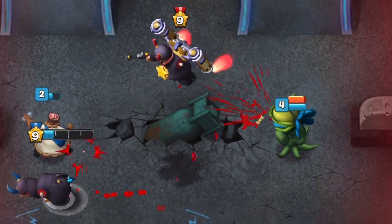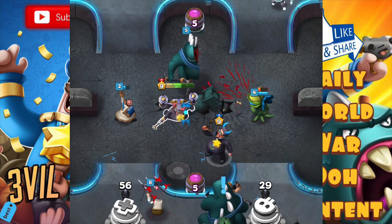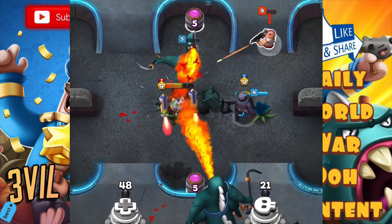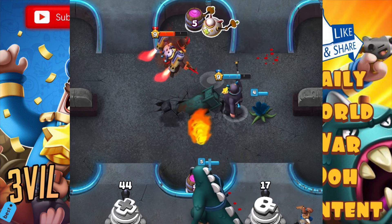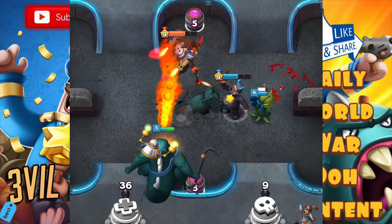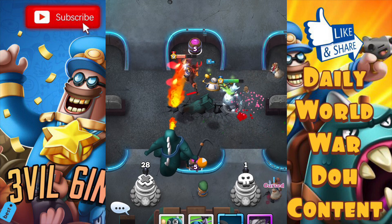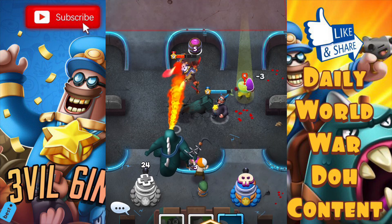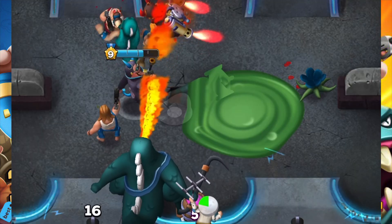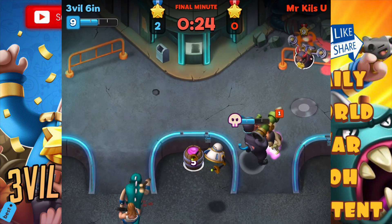Look at that — the plant's gonna eat him. Perfect, three, two, one — heal up. Perfect. Everything's going perfect right now. Come on, I can feel this win happening — are we gonna get a three-crown? That Rex is just breathing fire like Godzilla. Do your job, Rex — look how far he's sitting and he's shooting fire from that far. All right, let's go take him out.